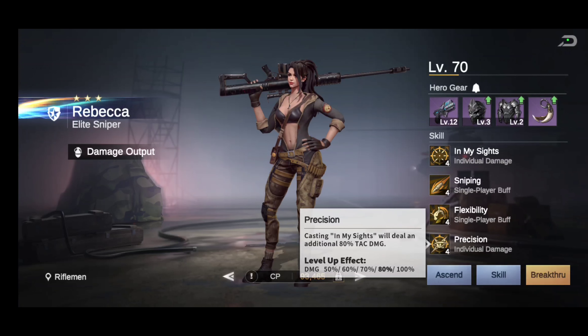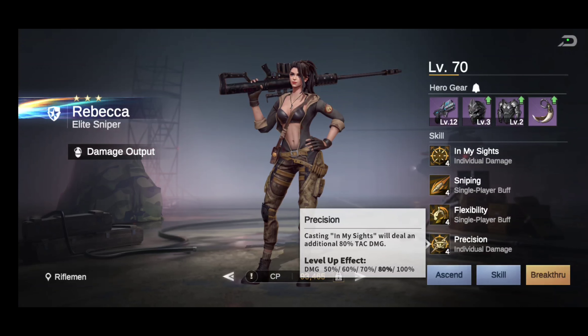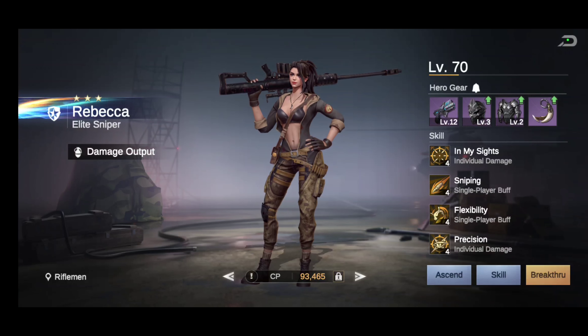Her last skill — she's a four-skill hero — is called 'Precision.' Casting 'In My Sights' will deal an additional 80% attack damage. The bonus scales from 50% all the way to 100%. Now let's go over her gear.